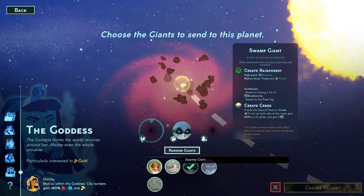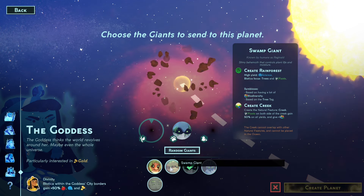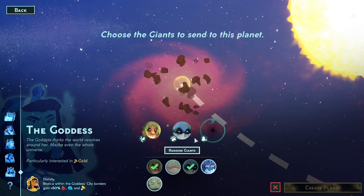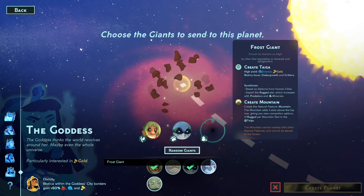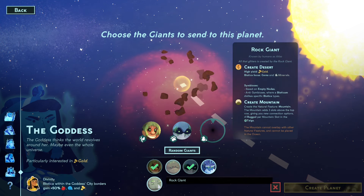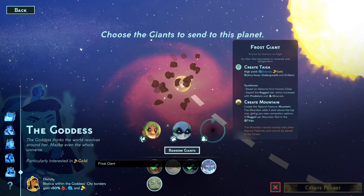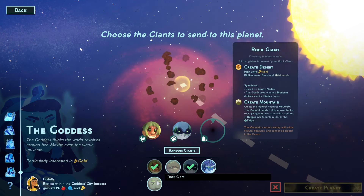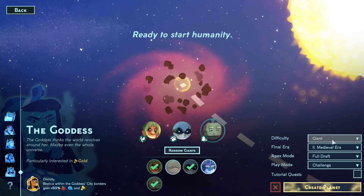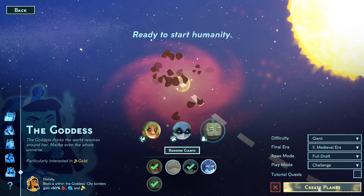We have some more choices. Let's go with the old forest giant — that should be good. Going with the ocean giant as well. We also have access to the frost giant, but since we're more interested in gold, let's stick with the rock giant for this one to get up to the medieval era.